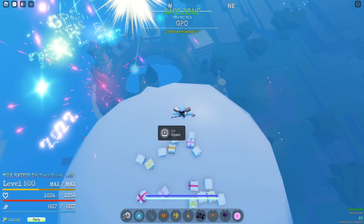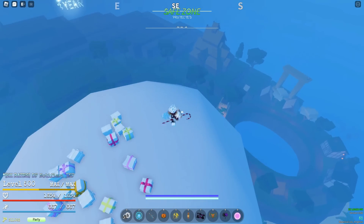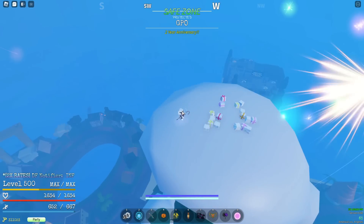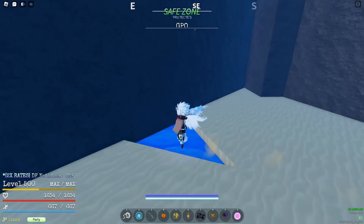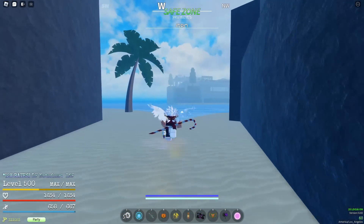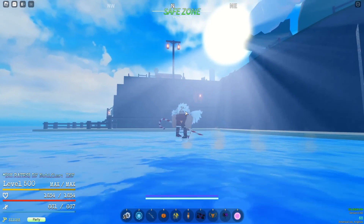I can hear you screaming in the comments going like, oh but Miz, what if it falls into the water? What if it falls down and you can't pick it up? What if my fat little fingers can't press E fast enough? Then I'll show you — they can't! They literally cannot fall into the water. If they fall into the water, you are either extremely unlucky or Jesus hates you.